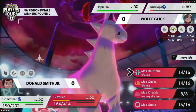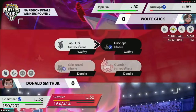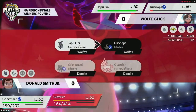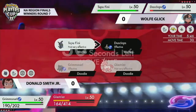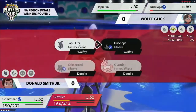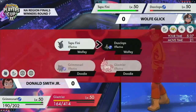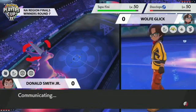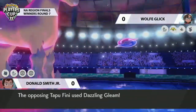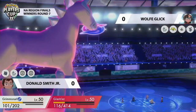Wolf opts not to go for Trick Room and instead gets Tapu Fini onto the field — extremely good for him because he's removed that Special Defense boost Glastrier had just obtained with Max Quake the previous turn. Tapu Fini is in a nice position where it can pressure Grimmsnarl, or even go for Calm Mind to get boosted up and set itself up for a nice position after the Dynamax turns end on Glastrier.